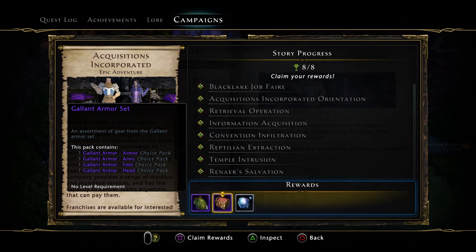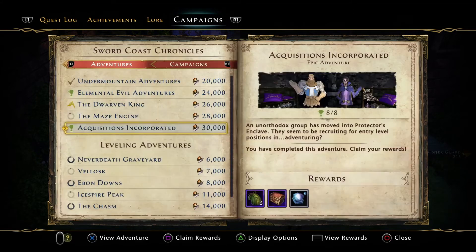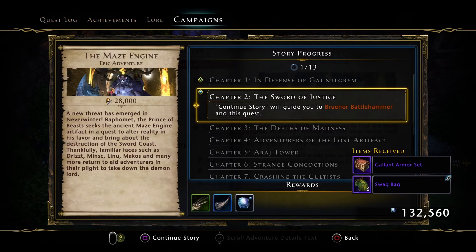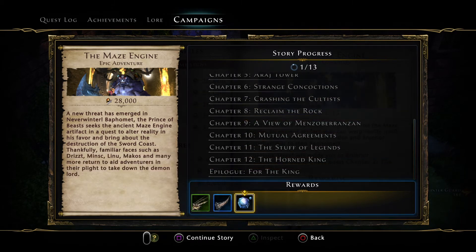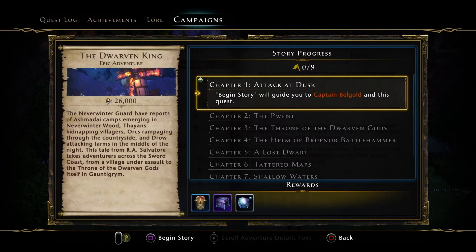We've got the Swag Bag, Gallant Armor, and 100k rough AD — I'll claim that because I need the rough AD if I'm going to buy the Pegasus. So I haven't done these campaigns because I bought all the campaigns many years ago, which is why I didn't bother doing them. Looks like I've got to do all of these and get them done, otherwise it's going to bug me.